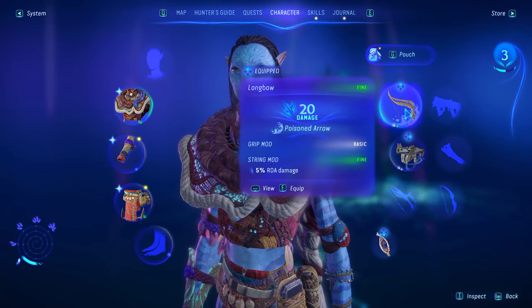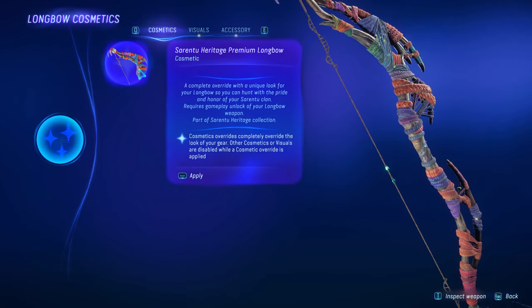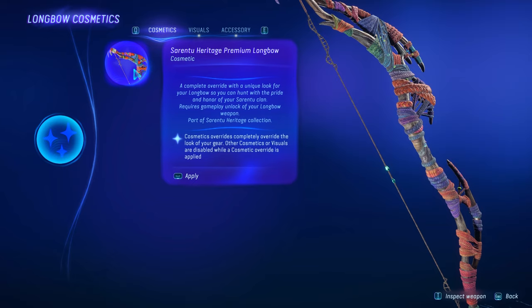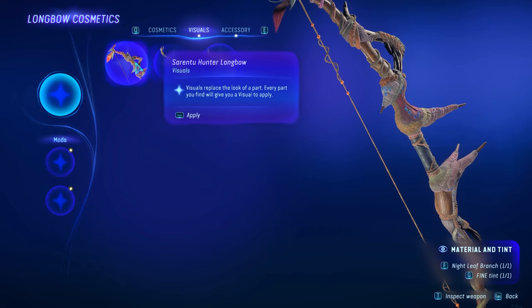You also have the option of changing your weapon skins, like for your bow and your gun. If you go here to cosmetics, you can change the look of your bow to get the Siren 2 Heritage premium bow, or use visuals to switch between different bows you've had in the past, which is pretty cool.